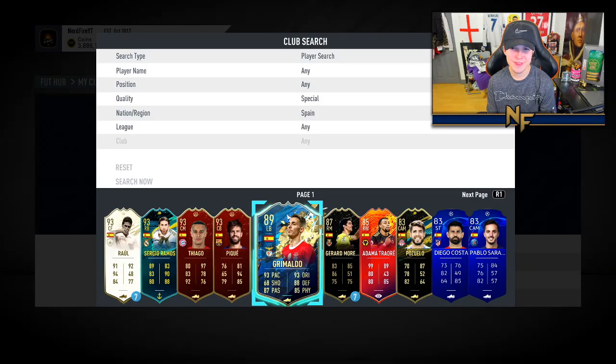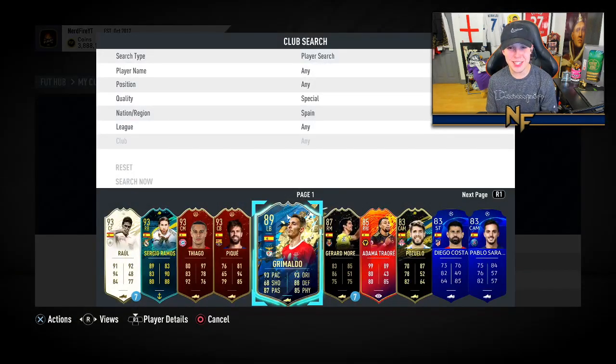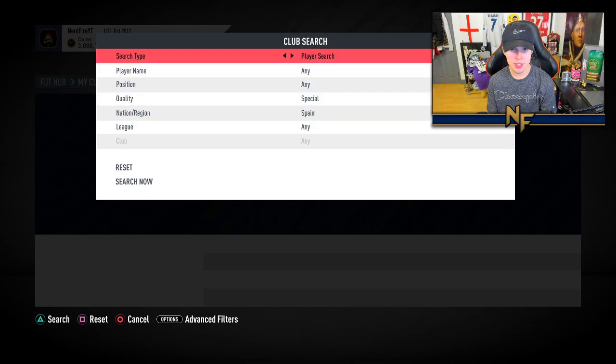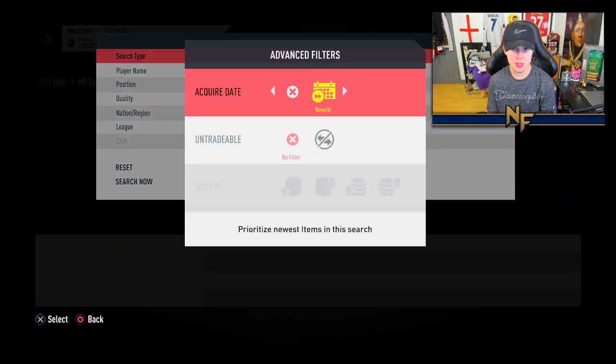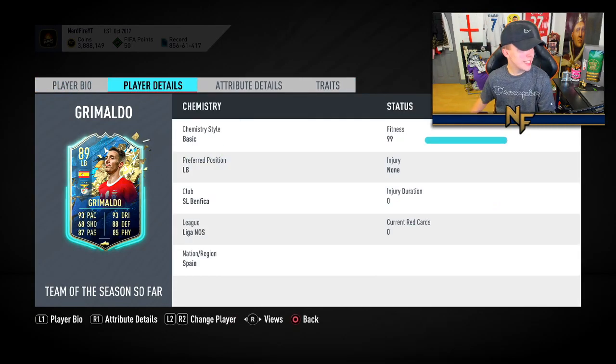You can get Grimaldo - oh god. No way! He's actually really good in game, that's the most annoying thing. Let me just get rid of everything and sort by newest - yeah, Joe Gomez, Simon, Zaha, and I get Grimaldo. Brilliant. I mean, it could be worse - could have been Pepe, Galashki, or Leno - but still not the greatest.